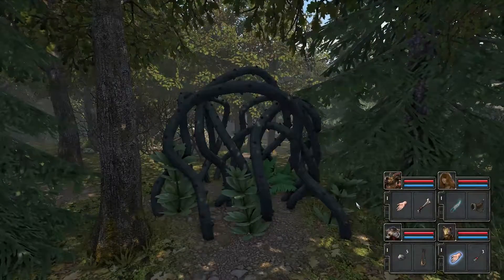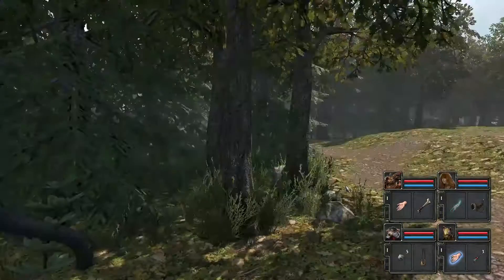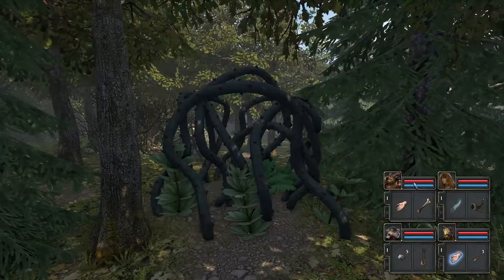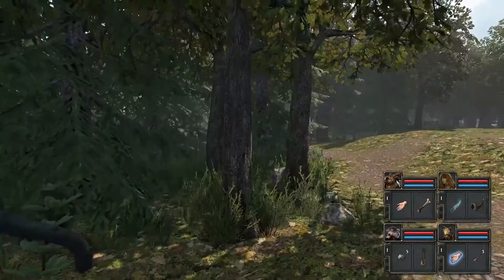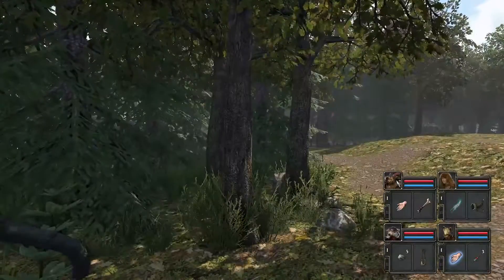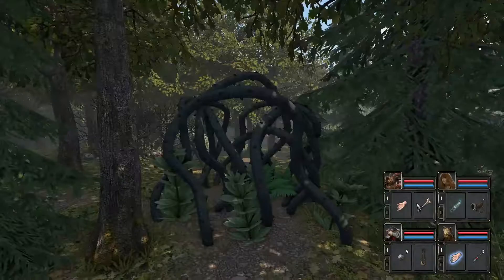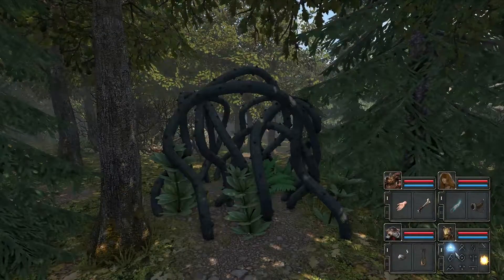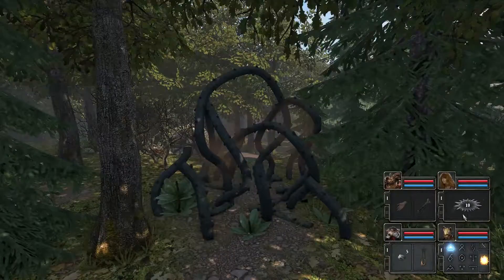Hello everyone, this is Legend of Grimrock 2. Last time we ended up at another pathway within the forest. We found the chest but couldn't open it because we need lockpicks and we don't have any. We found a way to a catacomb or dungeon, but we didn't go in. We healed some of our injuries — injuries can be healed at a crystal or with a potion, but they do take a long time to wear off naturally.